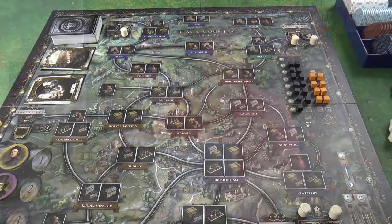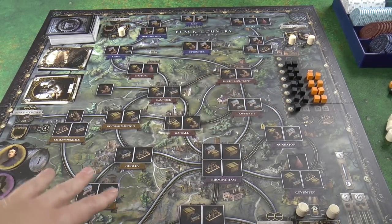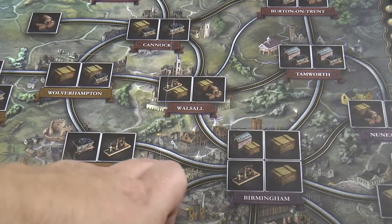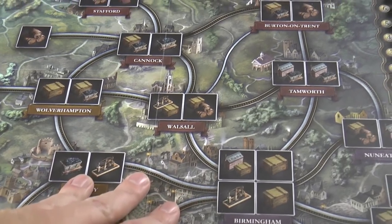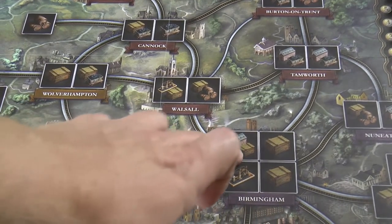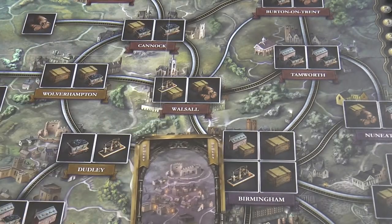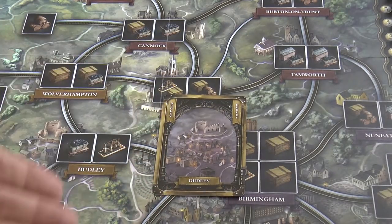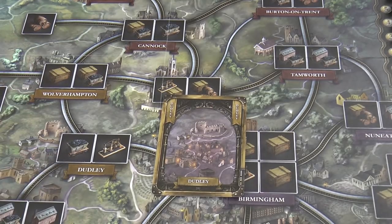Here you can see the board with iron and coal tokens set up. If I zoom in, there are various cities connected by either rivers and railroads, or sometimes just one or the other. This one here is just connected by a river. Cities have various different industries you can develop and build. Players get a hand of cards - for example, I have the Dudley card. When I play this card as one of my actions, I can do a building action in the Dudley area, building either iron or coal industry.